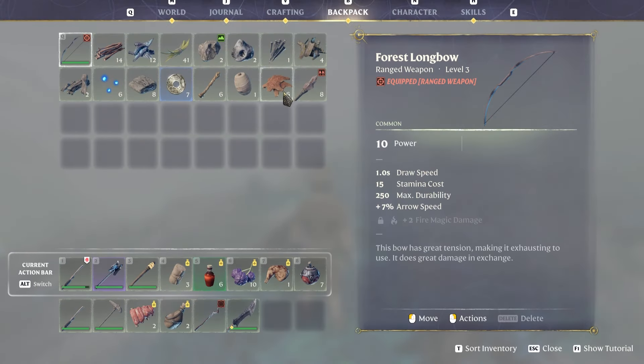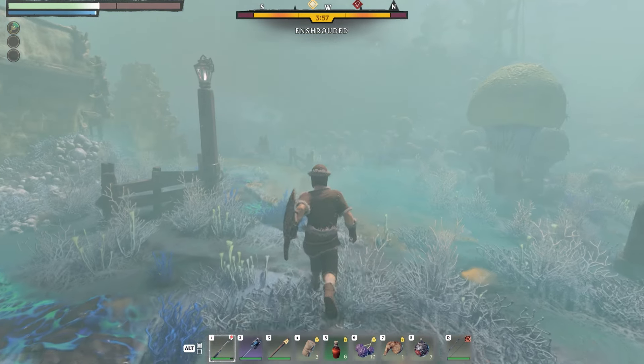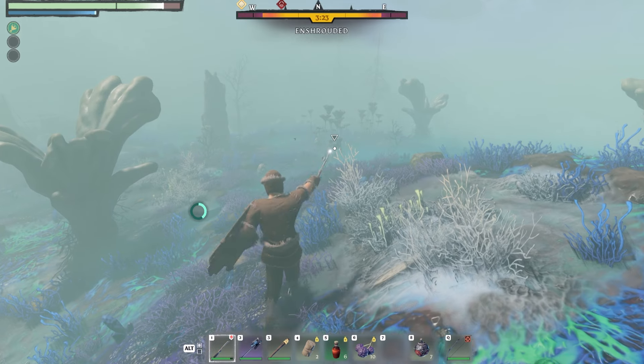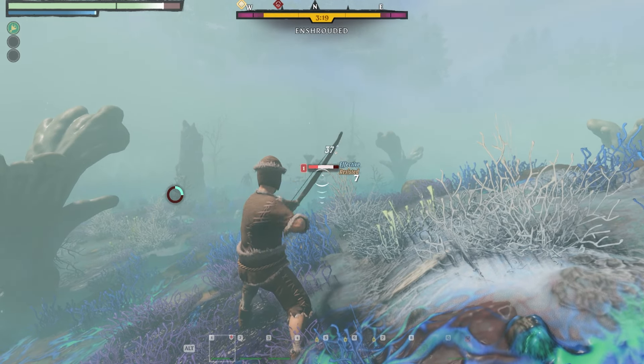If you have a bow and arrows equipped, there's something quite cool you can do during combat. While fighting with the wand, if you hold down Q it switches immediately to your bow and arrows, letting you get ranged hits in. Letting go of Q puts you back to the wand, so you can toggle between them very quickly and easily, which is very useful during certain combat situations.